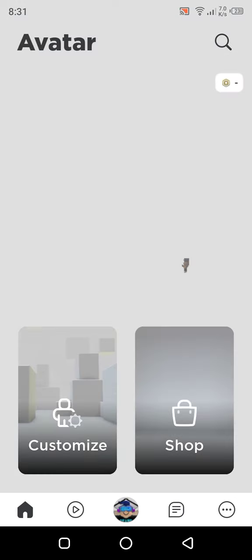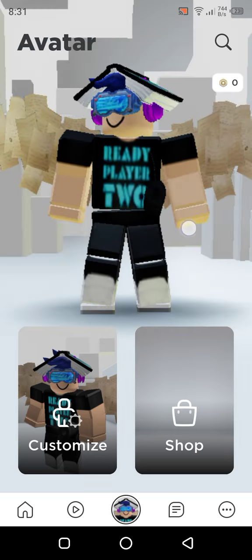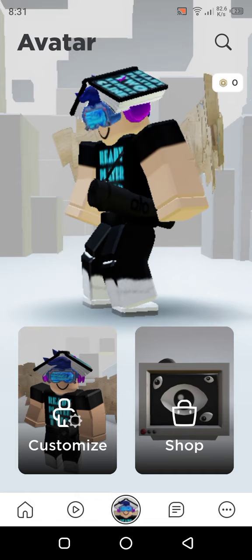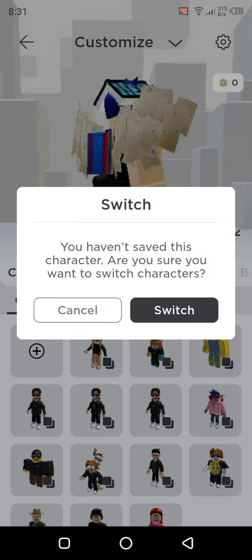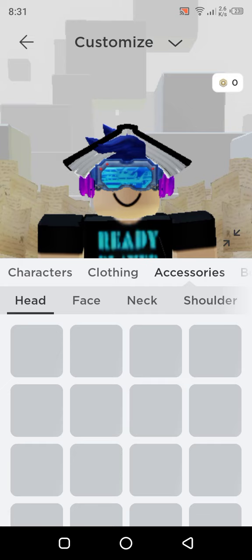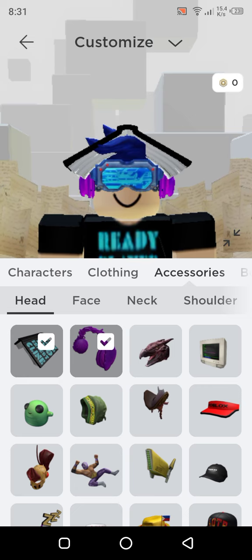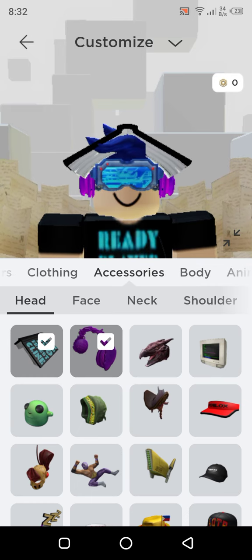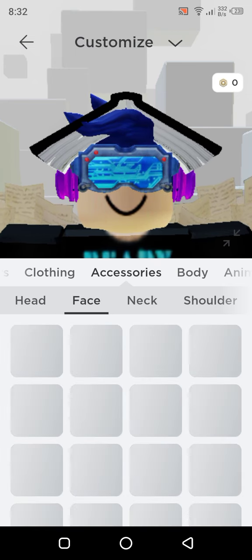Go to your Roblox. Look, this is all free. So I know you guys know some of these. Look at this — this is my favorite avatar. Guys, we're gonna go to accessories. Now look at all of these. It was so easy. Now to face accessory face, so yeah.